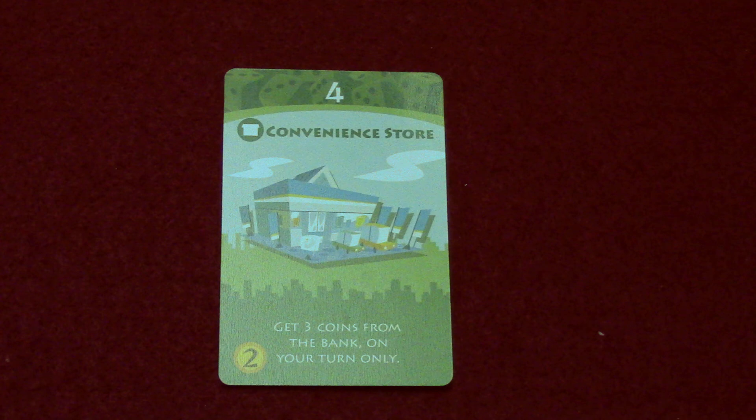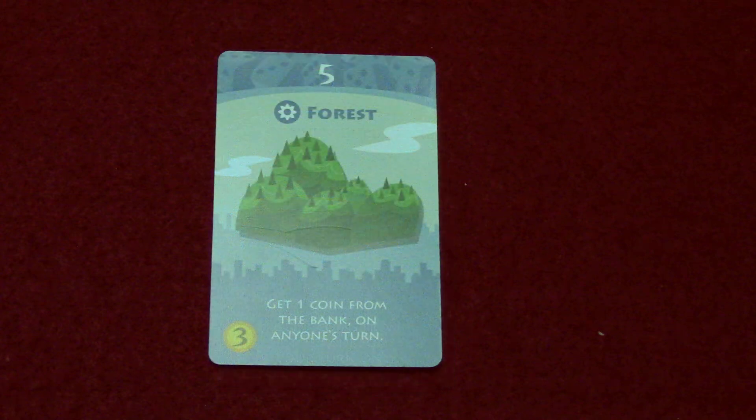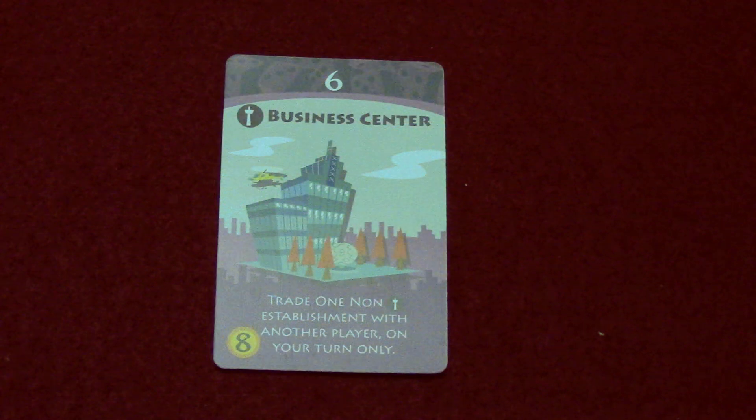The convenience store is a green card, needs a four to activate, costs two to buy, and you get three coins from the bank only on your turn. If you roll a five you can activate the forest, which costs three to buy and gives you one coin from the bank on anyone's turn.